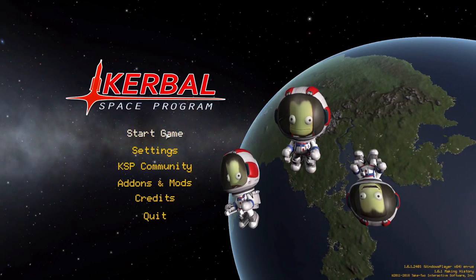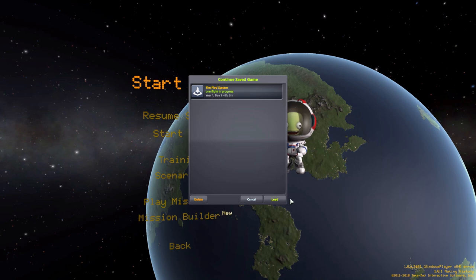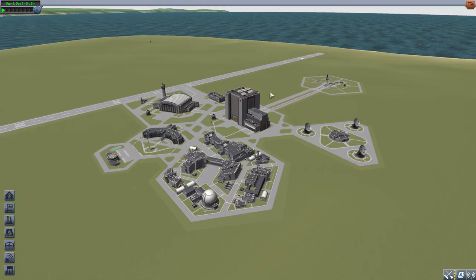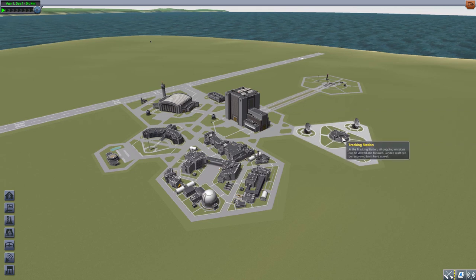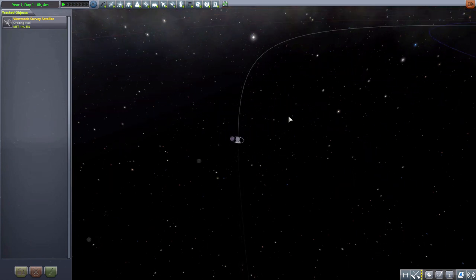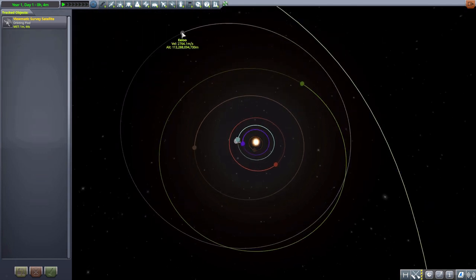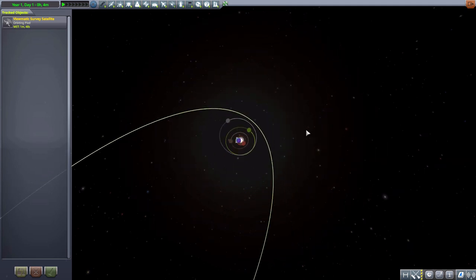Hello everyone and welcome back to Cut a Bow Space Program, where today we are having a look at the Plod System, which is being made by user jacobjhc. What this glorious little piece of work looks to add into the game is a fun new dwarf planet with a number of moons added to the far reaches of the stock solar system. Let's jump right into the tracking station and start zooming out, because our standard system goes all the way out to Elo being its furthest celestial body.